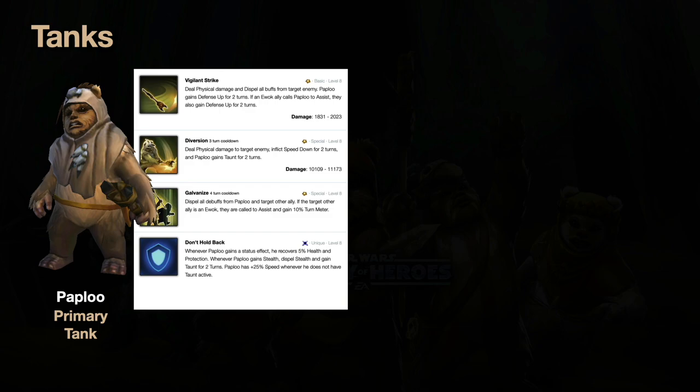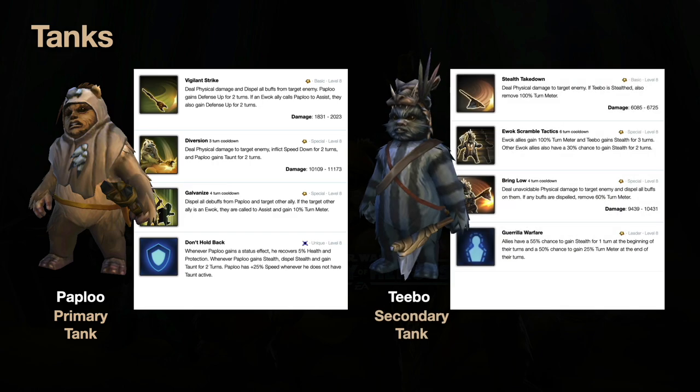Paploo's basic removes all buffs from target enemies — useful for clearing a tank or big threat. His second ability puts him into taunt and inflicts Speed Down on opponents, though I don't rely on that much. His Galvanize dispels all buffs on himself and a target ally; the target ally gains 10% turn meter and they both attack, meaning under Chirpa the assisting ally gains 30% turn meter total. Galvanize is probably going to be your first move of every match — Paploo should always go first and use Galvanize.